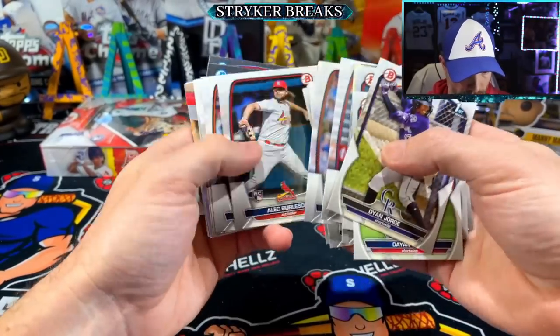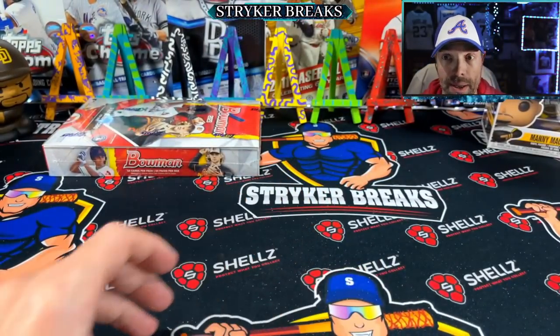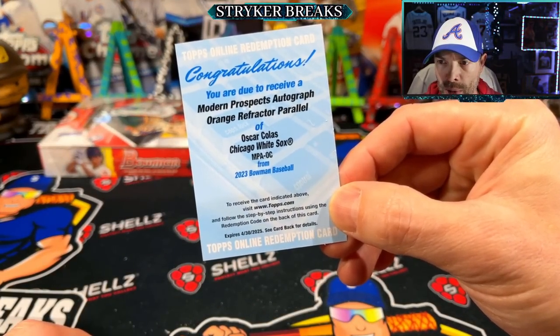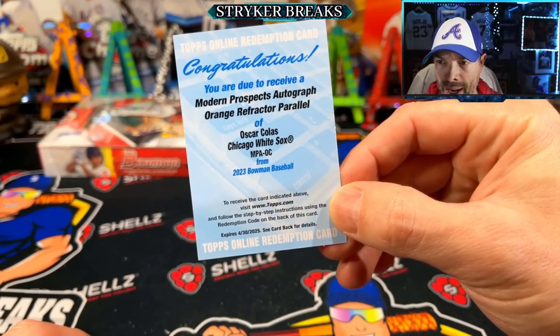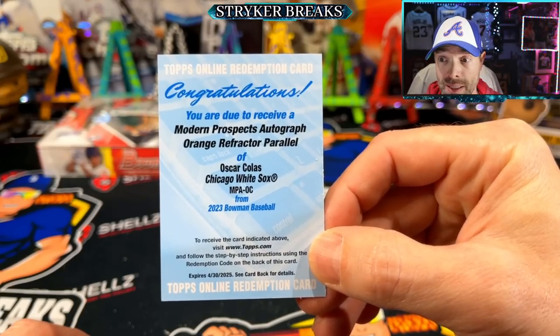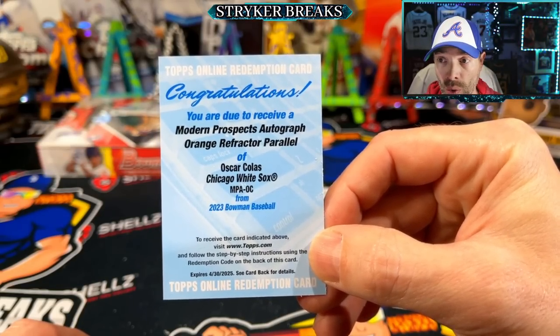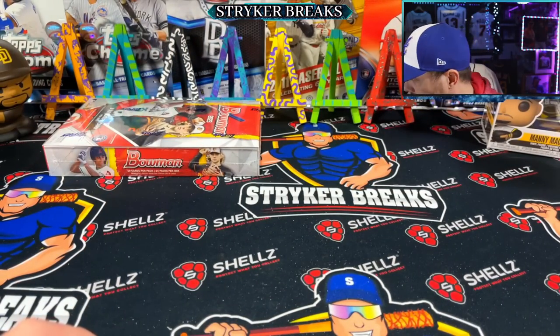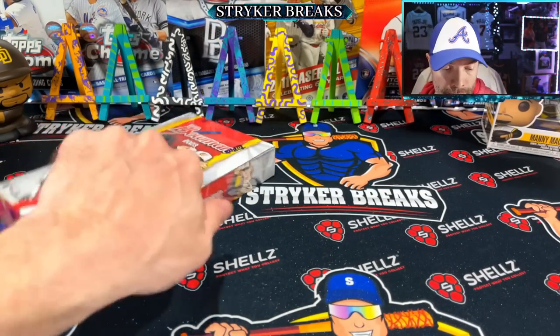I gotta look that up real quick - bear with me. Sites on September orange refractor - one out of 5,093 packs. Whoa! And this is only available in hobby boxes, so that is a super tough pull right there.